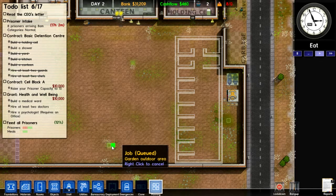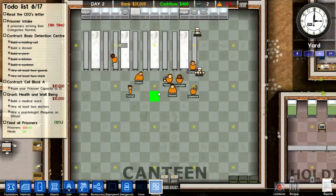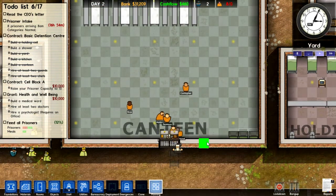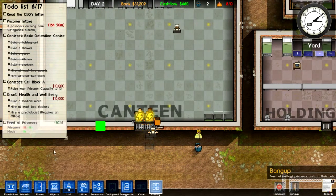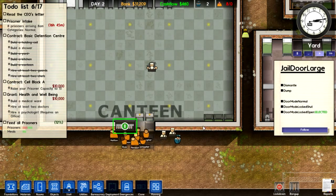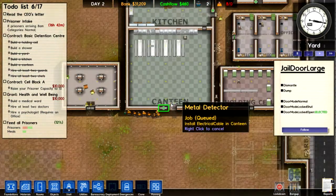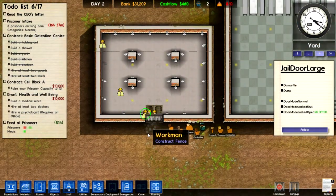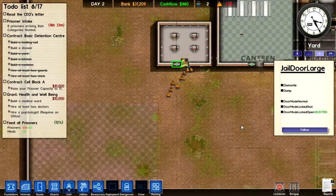What's that? I don't know what they are. Prisoners — meals. Oh, they're all in the canteen. Pretty good. This is the problem with the canteen. Door mode locked open — there we go. Keep that there. Try to get those in place, but they haven't got enough electricity. Nearly finished the showers. Seems they're all going into the yard.